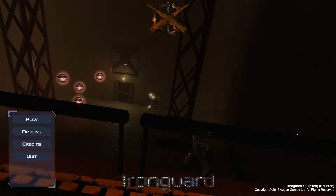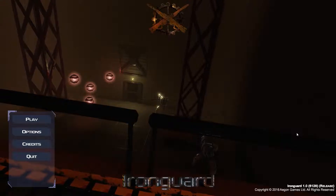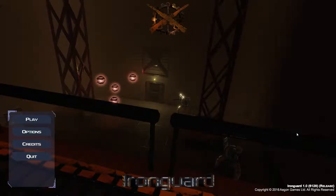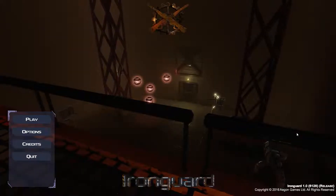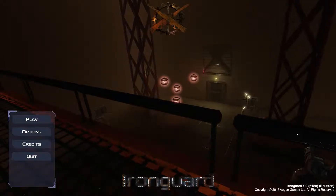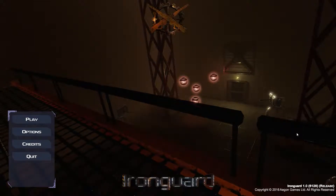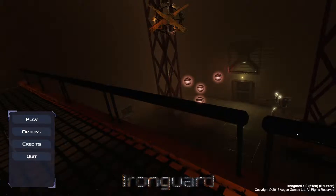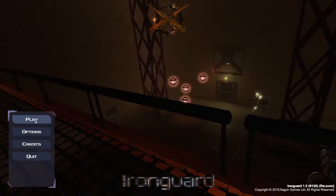Hello, hi everyone. I'm Kushner with Critical Habit and I'm bringing you yet another gameplay video. This time I am playing Iron Guard. Iron Guard is a first-person shooter set in a futuristic world. It has procedurally generated levels and it's coming out October 14th, 2016. It's going to come out for Windows and it's going to cost $13.99 — so $14 or Euro, or £10.59. The game is developed and published by Aegon Games and it's powered by the Unity engine.